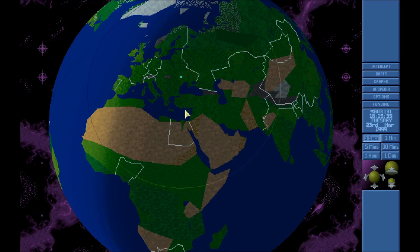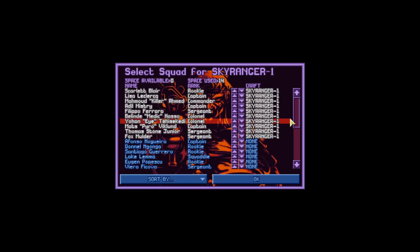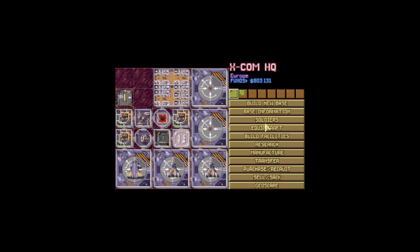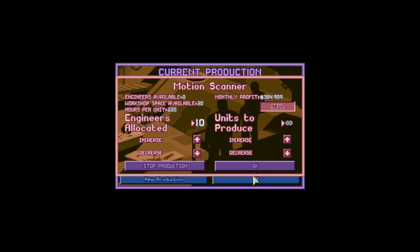All right guys, here we are with another episode of XCOM. Let's see if we can turn this disastrous month around. I have equipped the crafts and added Scarlet Blair, Dorian Blacklake's other character — she's a rookie who has one commendation for being on the defense of the base but didn't do anything, so let's say she hid in a closet. I've put ten engineers to work creating motion scanners for selling, earning almost four hundred thousand every month.